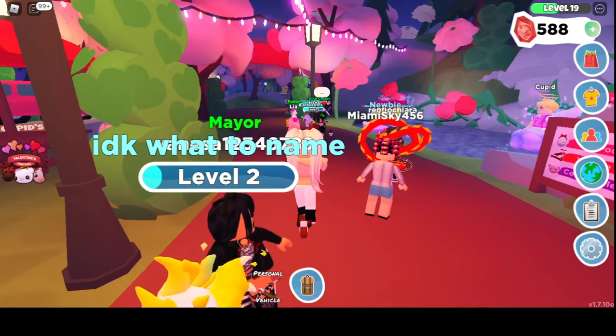If you get the Cupid's Bow and hit these little arrow targets around the map, they give you literal gems. What I like to do is ride around and try to find where every single one is, and then hit them all. This is a fun little activity you can do every single day — it reloads and you get more gems.